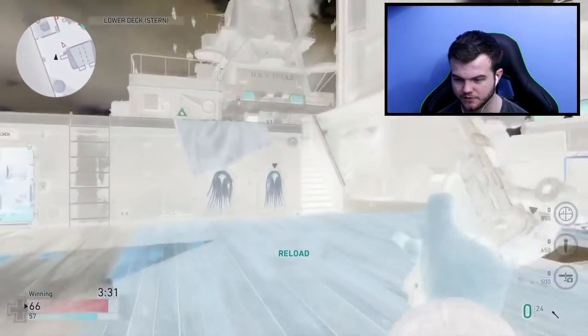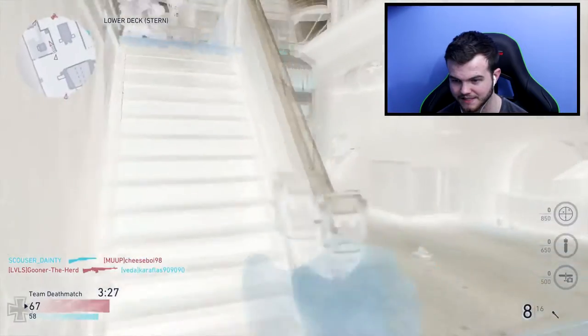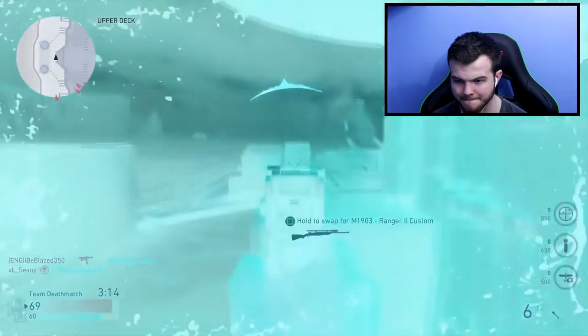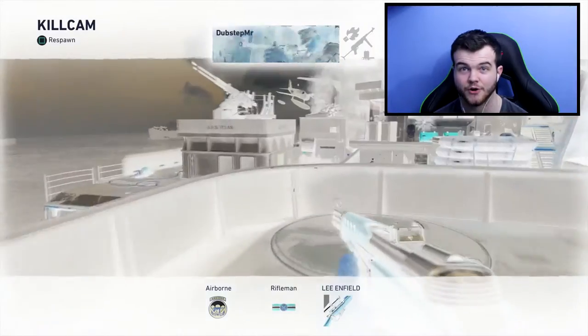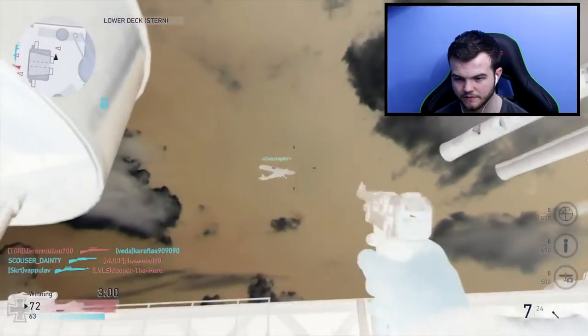I literally just saw a little stun come out, go in front and blow up straight away. I want a pistol kill because look — the sight literally practically blends in. We got one! We got absolutely wrecked after though, I don't know what happened. What does the plane look like? Okay, that's kind of cool.